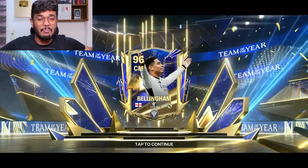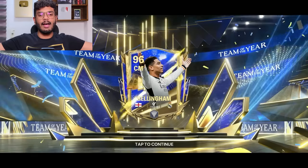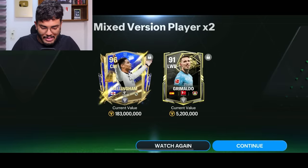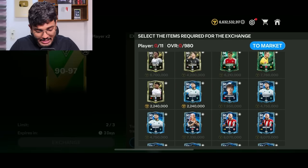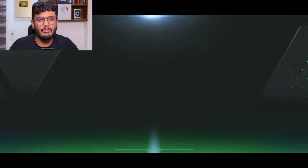Oh my god — it IS Jude Bellingham! I thought it was going to be a nominee card but we actually packed the ultimate Team of the Season Jude Bellingham! And we got Grimaldo too — that is a big fat W! This one literally saved the pack opening, or else it would have been one of the worst ever.